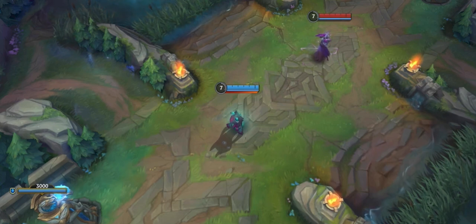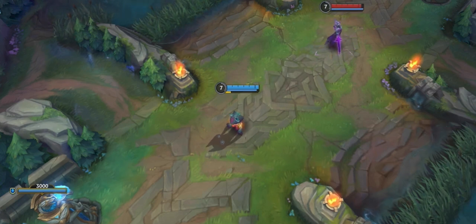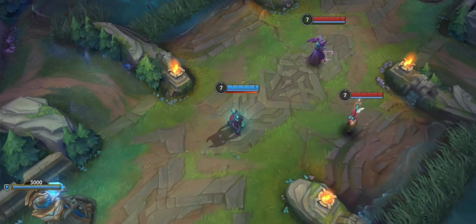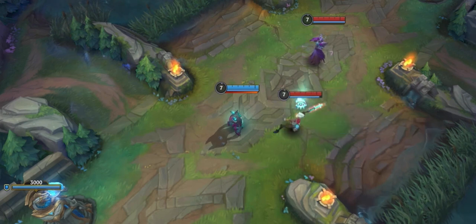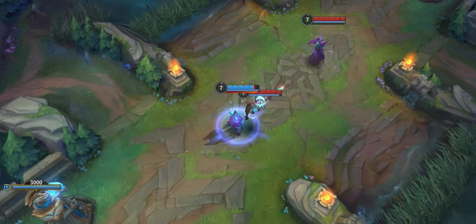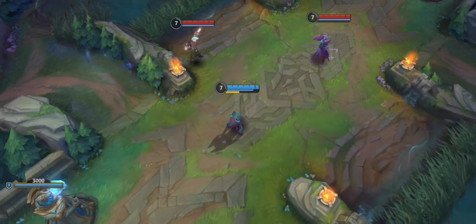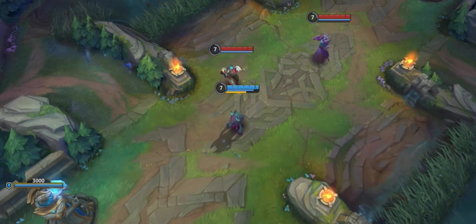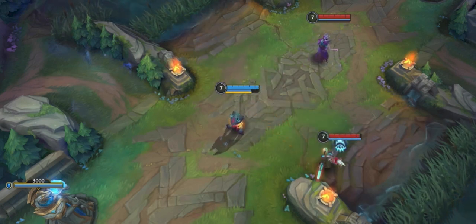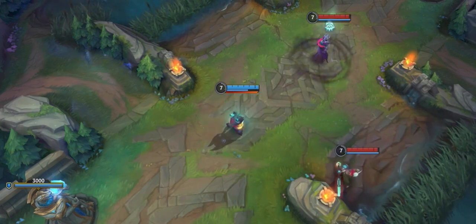Mistral Bolt, Vex's first ability, launches a wave that deals magic damage and detonates any Gloom marks. After a short delay, the wave accelerates but decreases in width. Take cover from damage and the world with her second ability, Personal Space. Vex gains a shield that absorbs damage for a few seconds and damages nearby enemies while also detonating Gloom marks. Looming Darkness, Vex's third ability, sends Shadow to a target location, dealing magic damage, slowing enemies, and marking enemies with Gloom on arrival. Shadow increases in size the farther it travels.